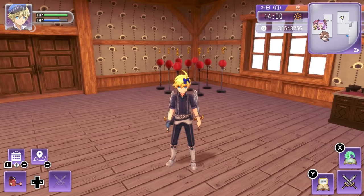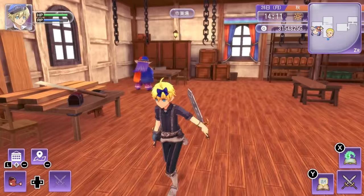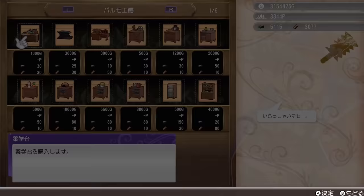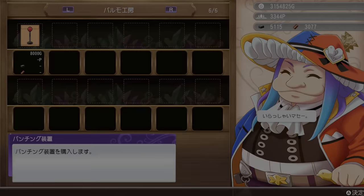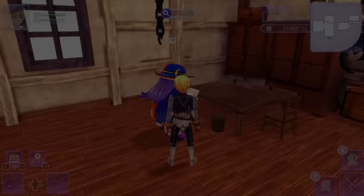Weapon skills increase in combat just by fighting monsters, but there's one thing you can do to level them up extremely fast — with these punching bags. You can buy them at Studio Palmo. For maximum efficiency you should use nine of them; you have to buy them one by one and they're 8,000G each. If you're just starting and don't have much money you can start with one, two, three, or four, but if you have enough money you should definitely buy nine.